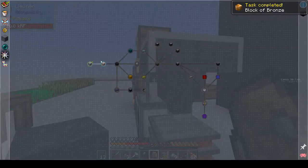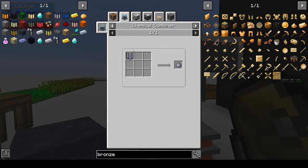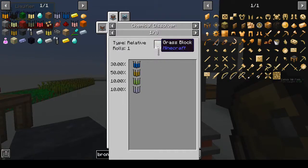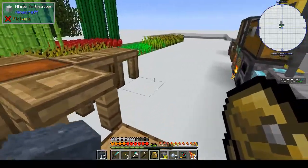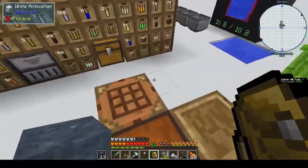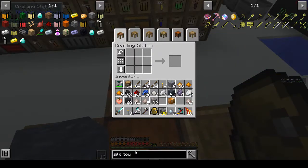We'll pretend that didn't happen and we need to make 10 clay. So how do you make clay? Kaolinite - via a chemical dissolver. You get kaolinite from grass blocks. Do we have any emeralds? How do you make emeralds? Because we can - no, silk touch. In this pack you need silk touch because you need a silky jewel.